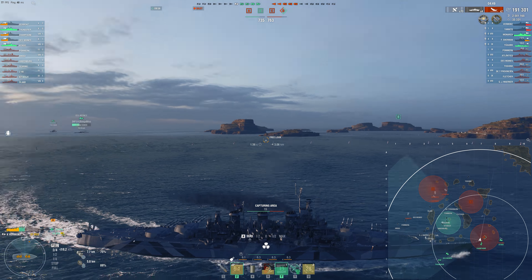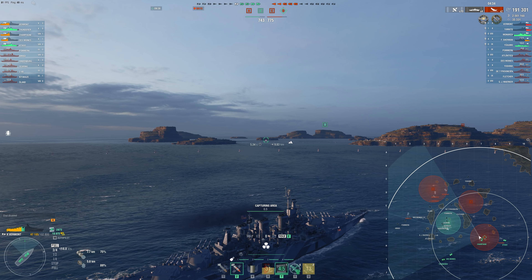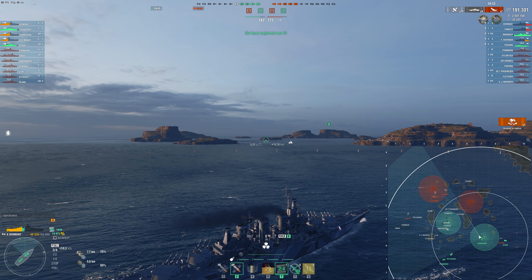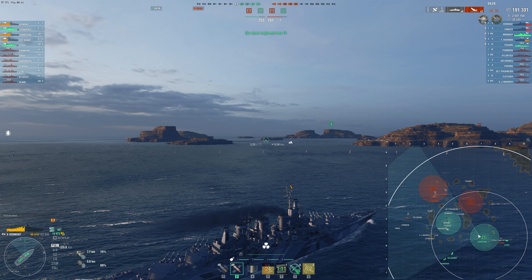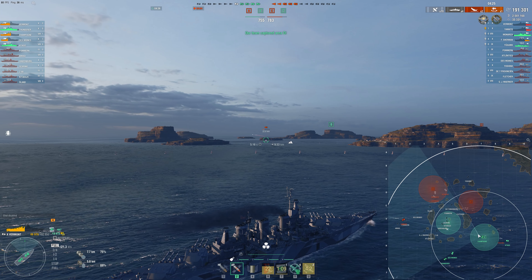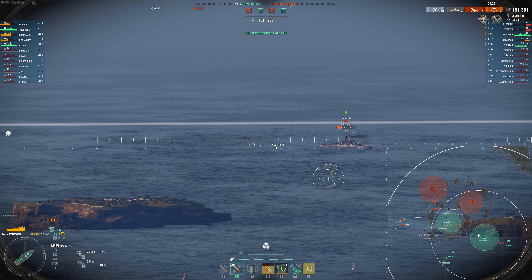We get the D cap under control, taking another cross map shot on the Yoshino. Vermont's very good at it. The shells retain their velocity much better than a ship like Ohio, even though they seem similar in their alpha damage and caliber — they're much better at long range. And we do manage to take out the Yoshino, securing a high caliber. We're actually very close to 200,000 damage at this point. I really, really love these close games.